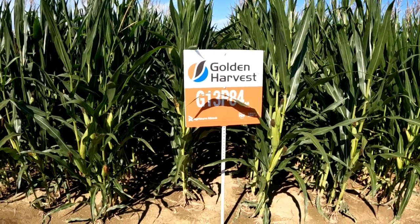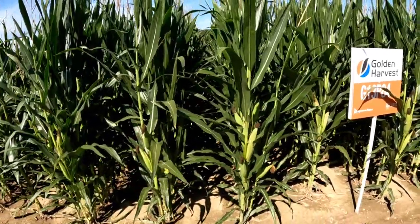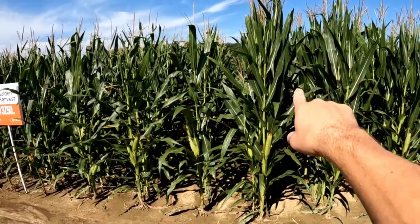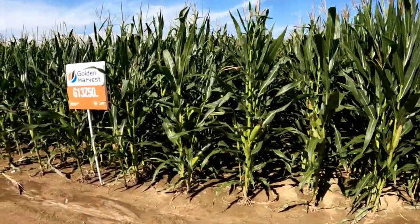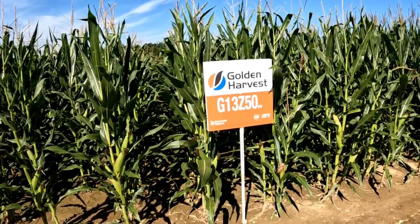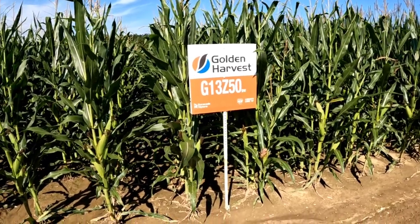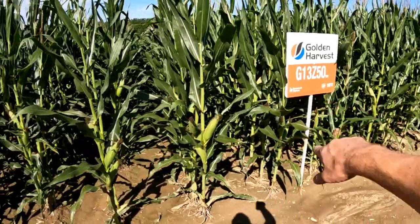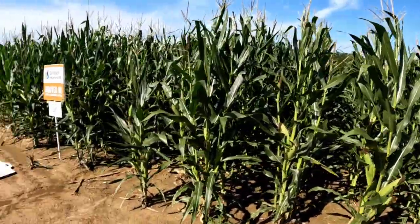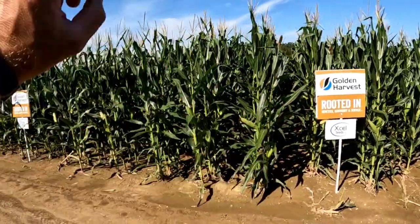We've also got 13P84 and 13Z in the plot. I don't sell much once we get up to this maturity, so we're not walking out into those. The 13Z I do know a bit about — a customer planted it as a grain corn last year to chop for silage on their dairy. It appraised at around 230 bushel per acre and was over 30 ton silage — fantastic corn for that purpose and for grain. It's got both Duracade and Viptera, so full insect protection.